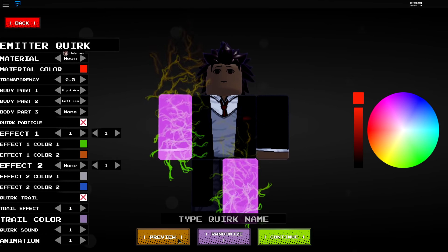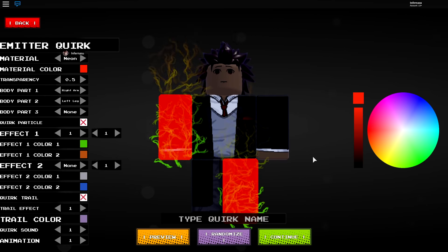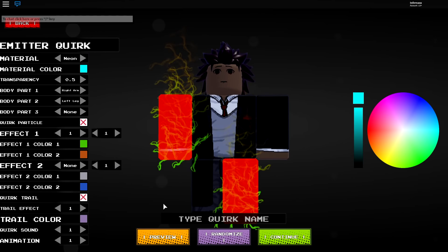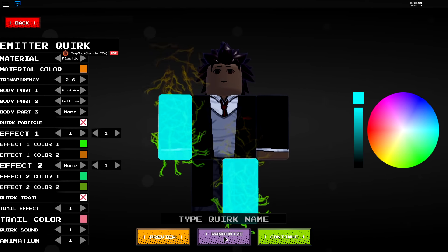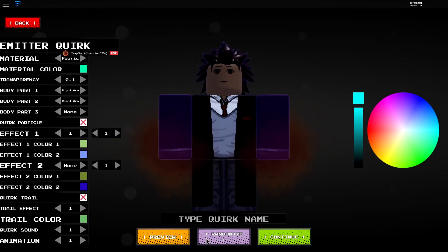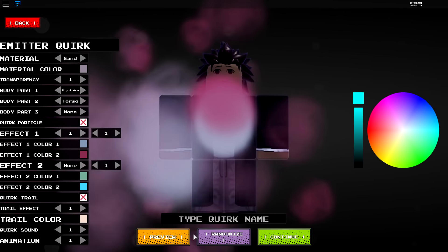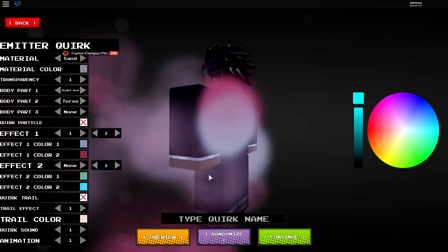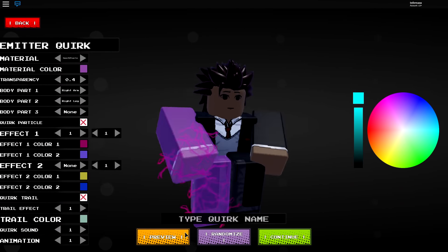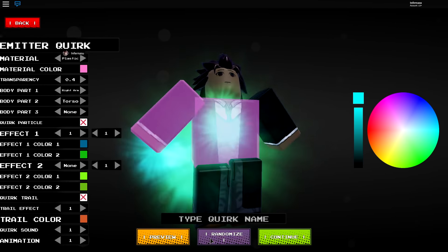Okay, this is a lot to take in. Material color — randomize and preview. That's a lot of stuff, what the hell. The ability is even more so. Oh, the sand one looks pretty cool. That's a lot, what the hell.